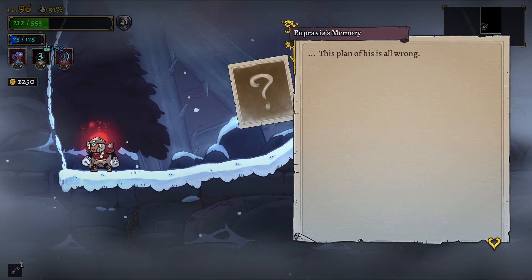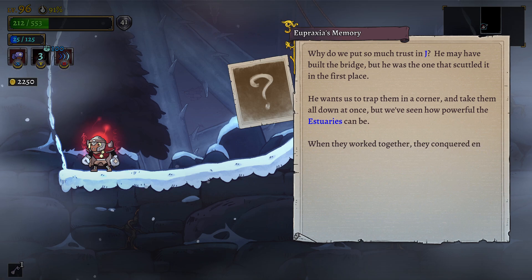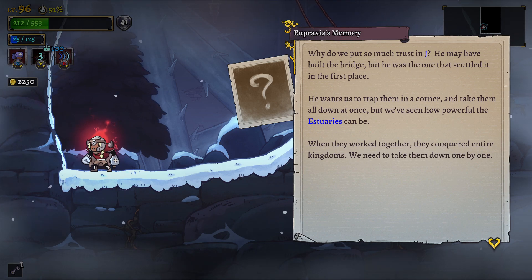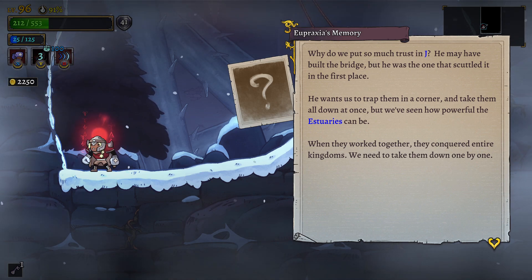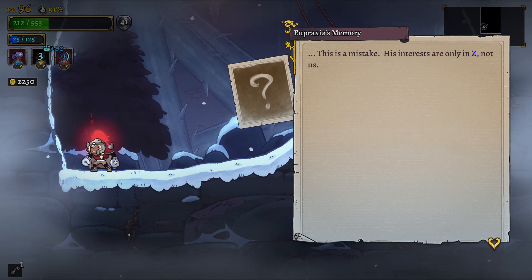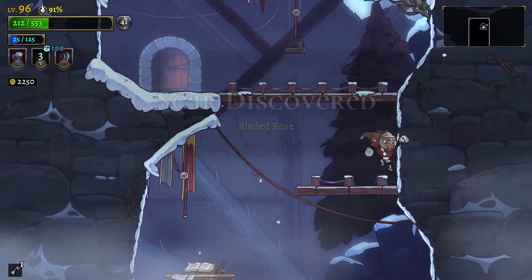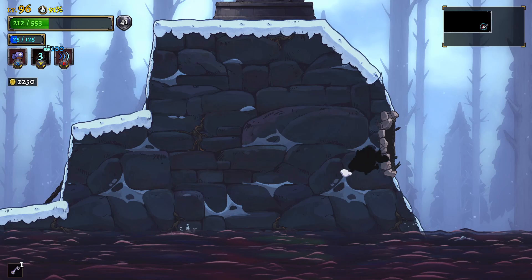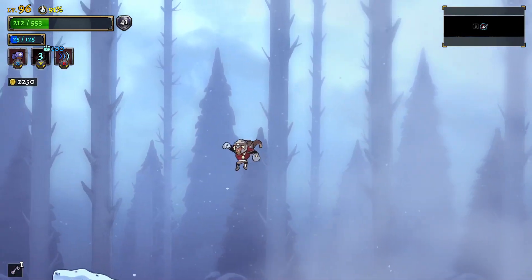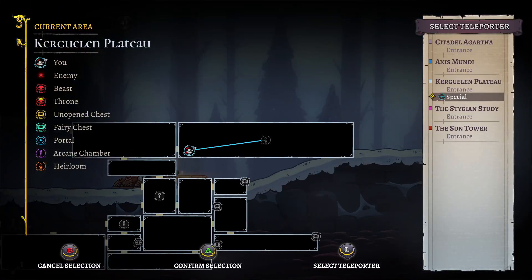More lore: 'If proxy's memory serves, this plan of his is so wrong - why do we put so much trust in him? He may have built a bridge but he was the only one who scuttled it in the first place. He wants us to take them all down at once, but we've seen how powerful the estuaries can be when they work together - they conquered entire kingdoms. You need to take them down one by one. His interests are only in Z, not us.' Scar discovered - Bladed Rose. Found the scar, free to go.